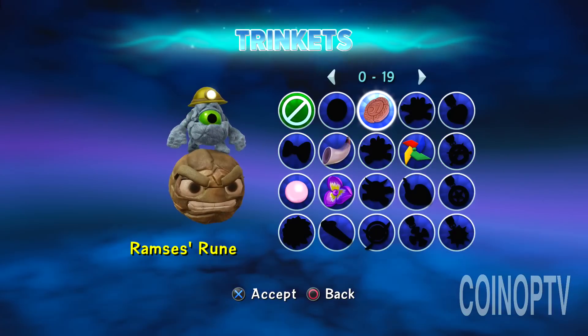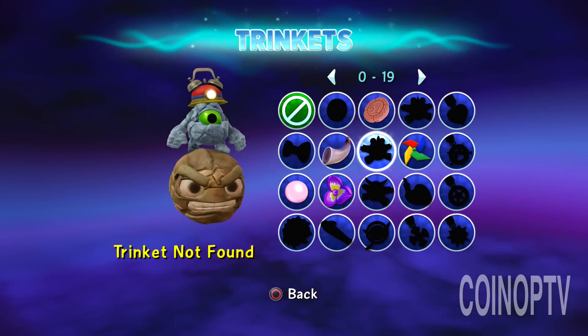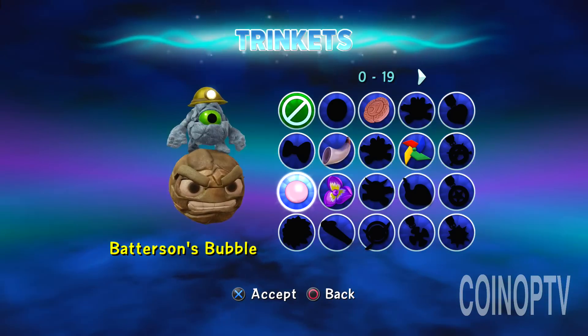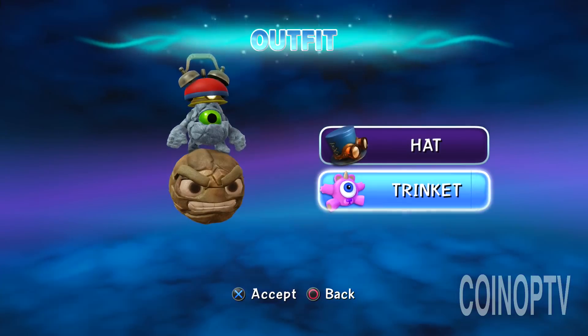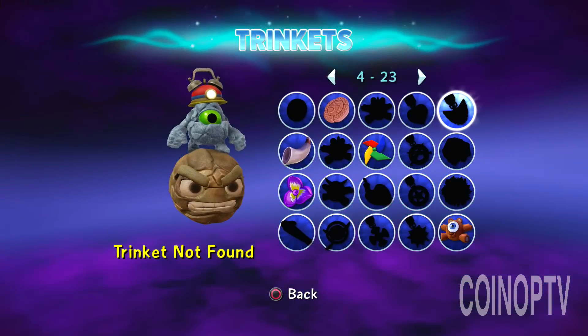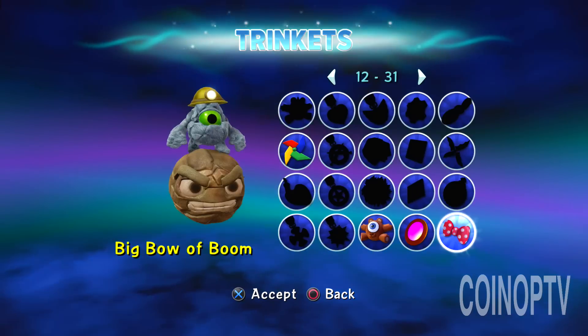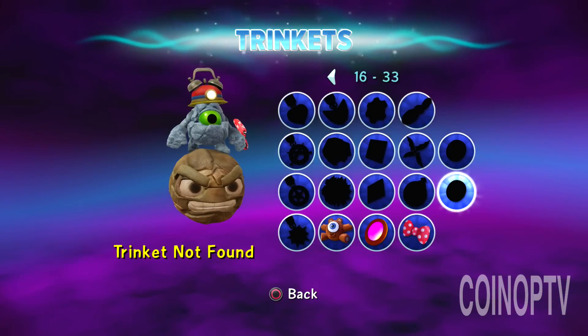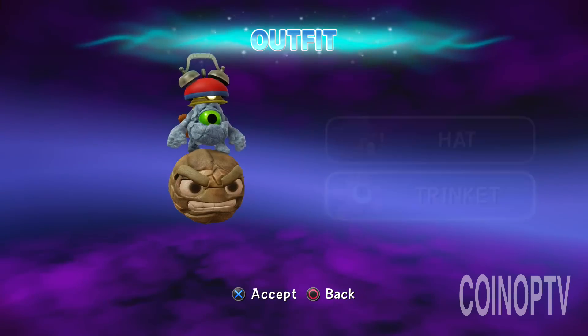Let's give him a trinket. Let's see if the trinket goes on the boulder — I like the way that previews where the trinkets are going to go. It doesn't look like it's going on the boulder there. Maybe one trinket would do that — I'll have to ask around and see if any trinkets can go on the boulder.